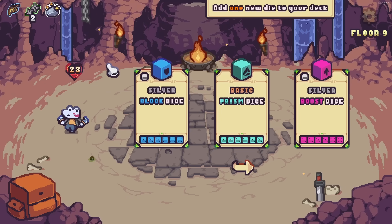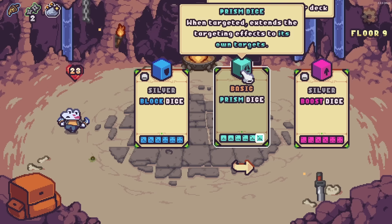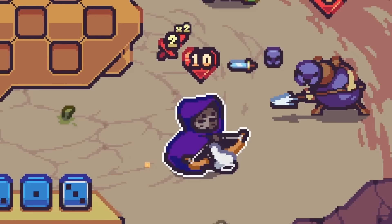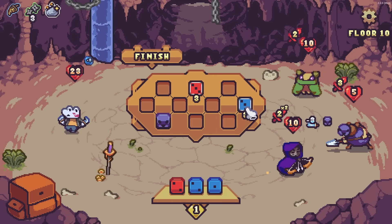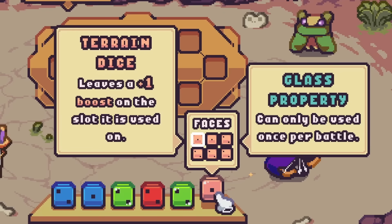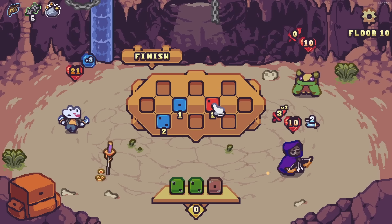I think a new die would be fun — a prism dice that when targeted extends the effects to its own targets. I see, it's like a range booster. But I think I'm gonna go with a silver block dice instead. We might need more blocks dealing with this guy who just flourished out of nowhere and he's attacking twice — very not good. We'll get as much shielding as we can, but use all of our attack to take out this bug. Get out of here. The terrain dice rolled the absolute lowest.